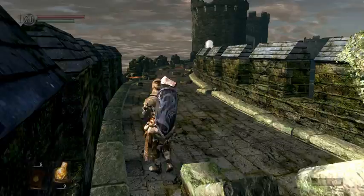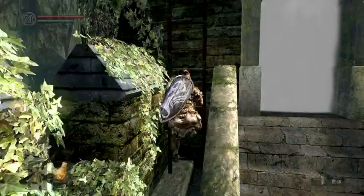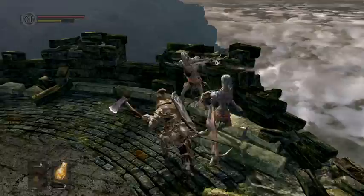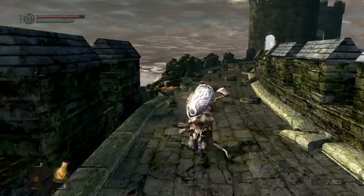This is where the boss is. He's going to jump off that tower and you're going to fight him on this bridge. But you've got some enemies up there who fire arrows at you if you don't take them out early. Kill these guys, and here we go.